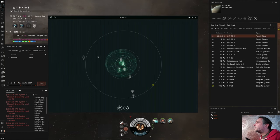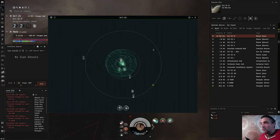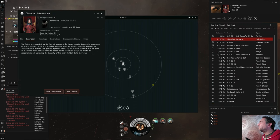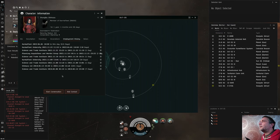Somebody's just jumped in but I've jumped out. This is a much busier system — let's warp to planet six and create some safe spots along the way. We can see how the system is laid out and warp to one of these structures at 100 to create more safe spots. We can see this pilot in a Malediction — which is a kind of interceptor — a 2019 pilot, member of Goons.